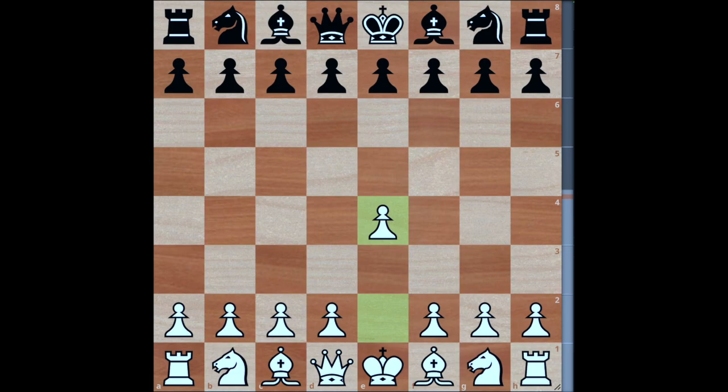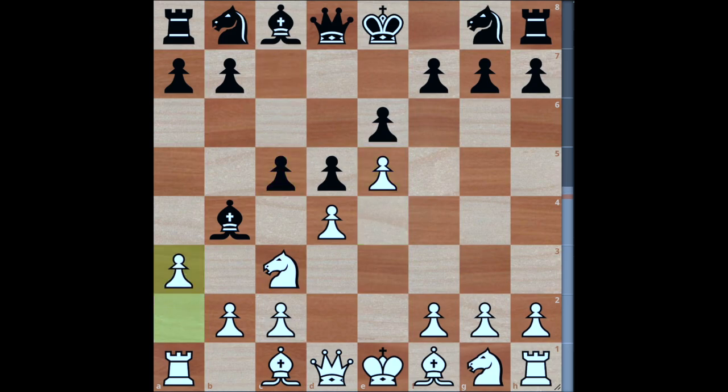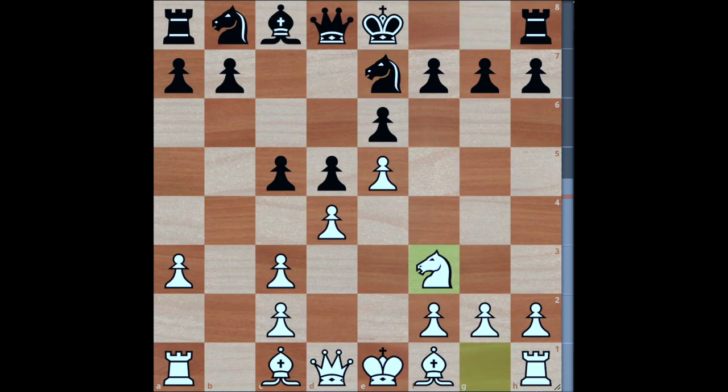This first example is a very simple French Defense: e4 e6, d4 d5, knight c3, bishop b4 — the Winawer variation — pinning the knight, pawn to e5 gaining space, c5, a3, trade, knight e7, knight f3. All standard opening stuff so far.